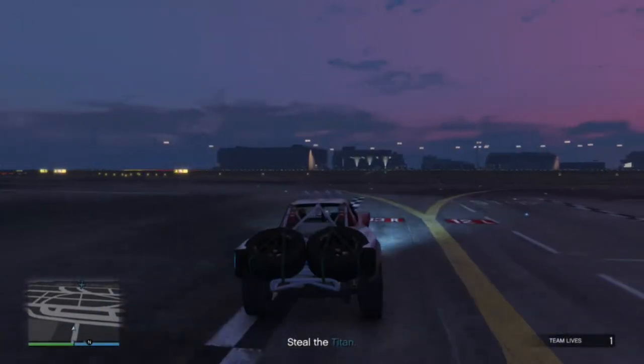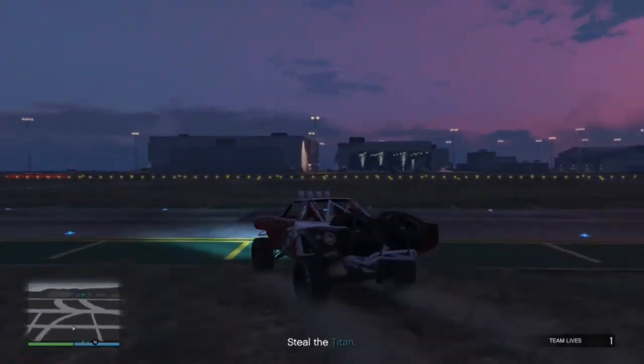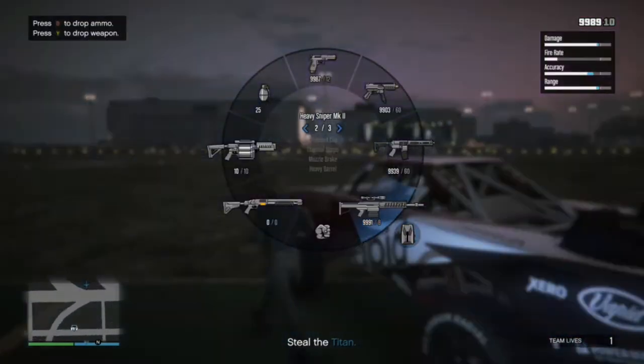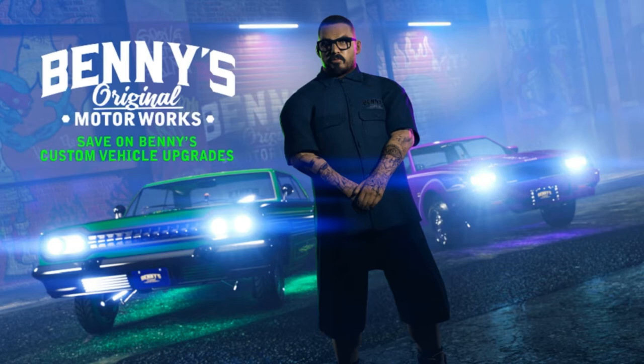So we have got the updated GTA event week this week, and in my opinion it is a good one. First off, we have got two times money and RP on all contact missions, excluding the casino ones — so it's only the standard Gerald, Simeon, the repo ones, and Martin Madrezo. They're quick, easy, and about 99% of them you can do on your own.